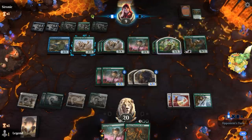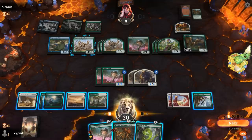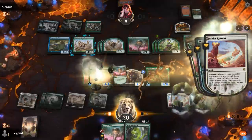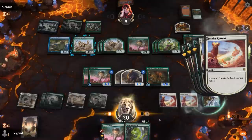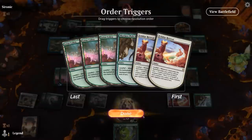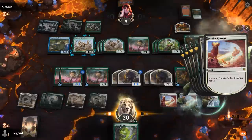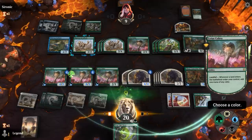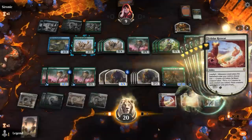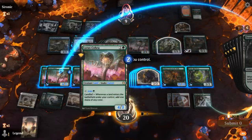A Gilded Goose for good measure. Let's see if we can strike back — play Ashaya, play Cobra. We'll make more tokens and get to play the Ooze as well. Ooze puts a counter on Cobra, and we equip the Pickaxe.